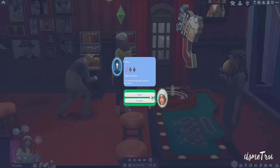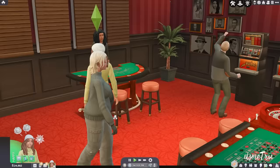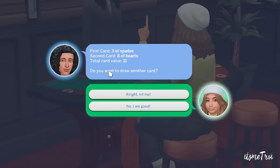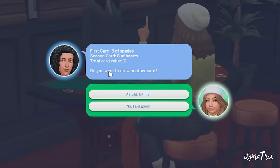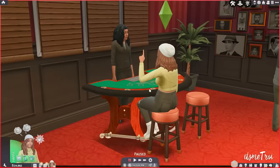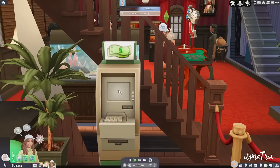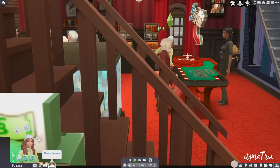This mod gives you slots, blackjack, and roulette. I'm more a fan of the blackjack table. You get a new lot type — casino — and you can use simoleons and exchange them for chips. You can check your balance at any time, or if you're on a roll, cash out. When I went gambling in Vegas I hit the jackpot and knew it was time to go — do the same with this mod.